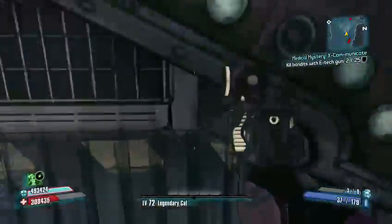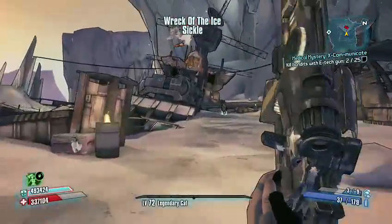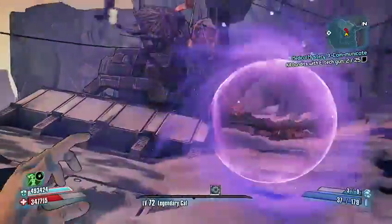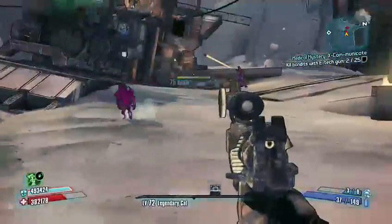Just follow that path and head right down here. What I like to do is take out Big Bertha first, because that's going to be the hardest hitter. Once that's taken out, go for the little brother.